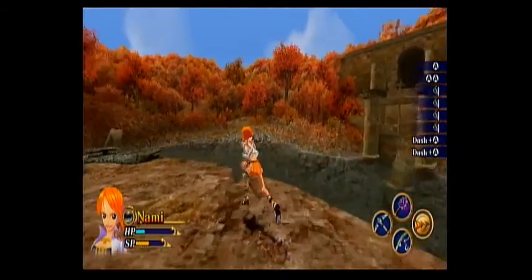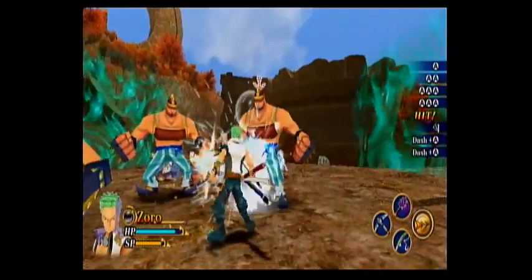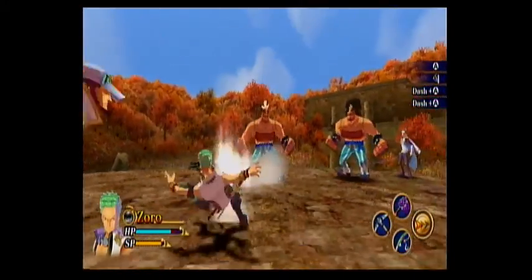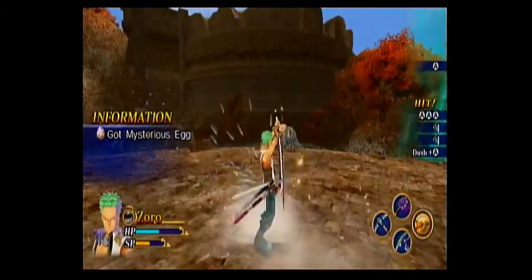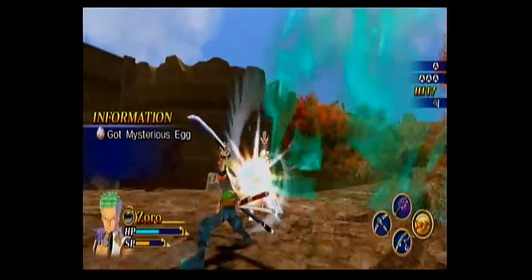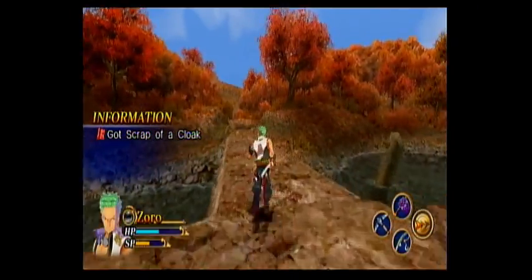We're gonna need someone other than Nami. Actually, we can use Zoro — I haven't been using Zoro lately. Oh god damn. Now we'll hit him with the... There we go. Good job Zoro, you did it. Oh, we got a scrap cloth for that — look at that.